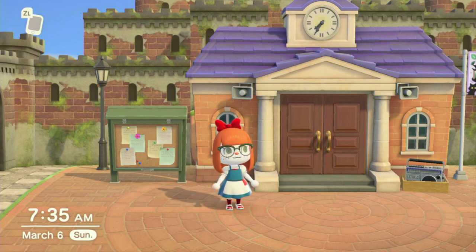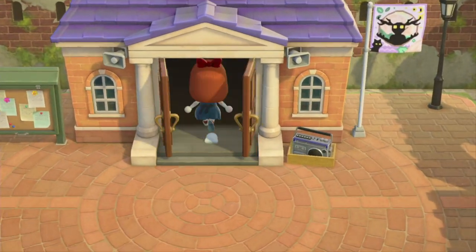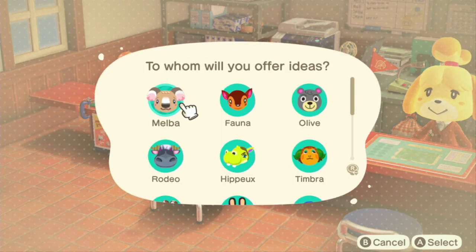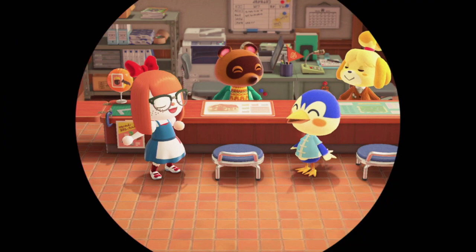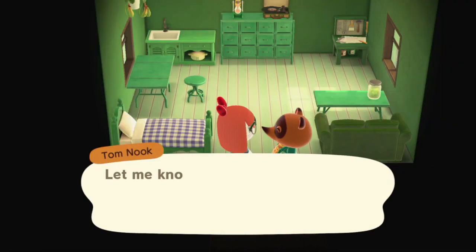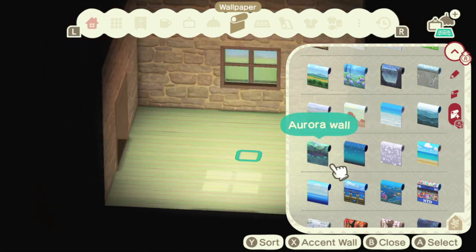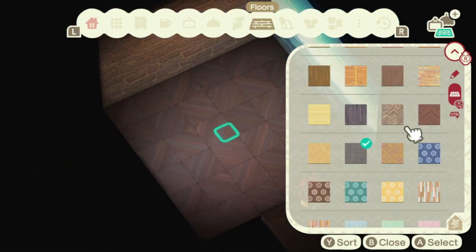Hello internet, your friendly neighborhood gremlin here, and today we're going to do an interior build. You can probably tell I'm avoiding the exterior stuff because I'm scared — I'm putting off the forest and things because I do not know how I'm going to do it. So we are instead going to build the interior of Sleeping Beauty's house, even though we don't have the animal who's going to play Sleeping Beauty, and we're just using Ace's house mostly because it's in the right place.